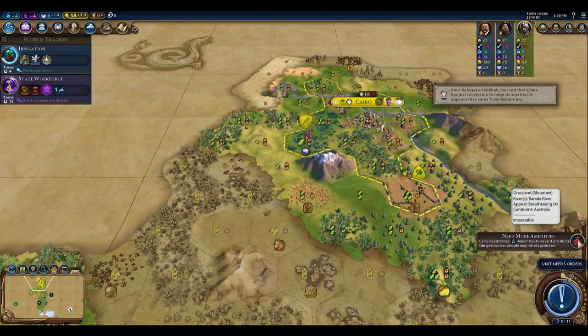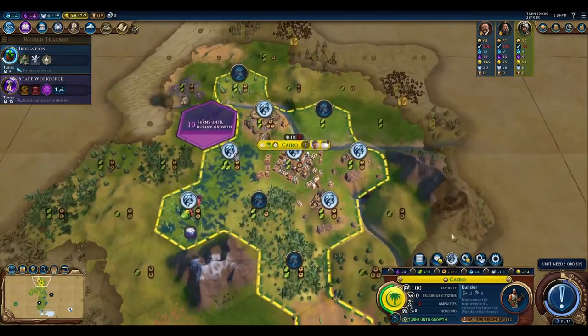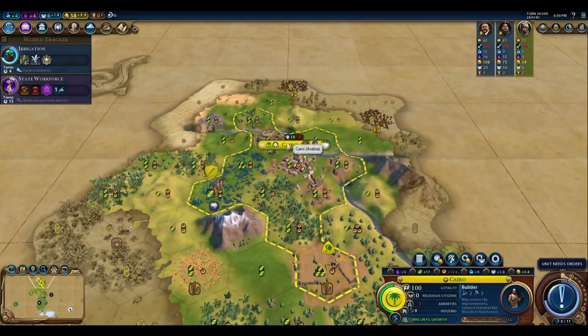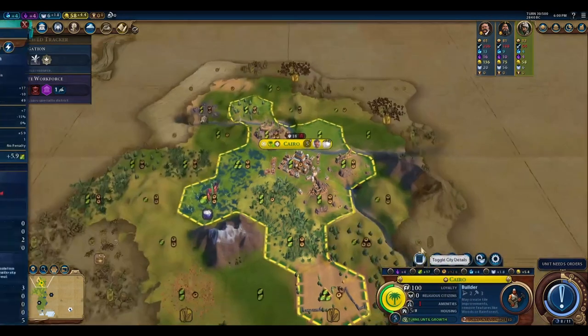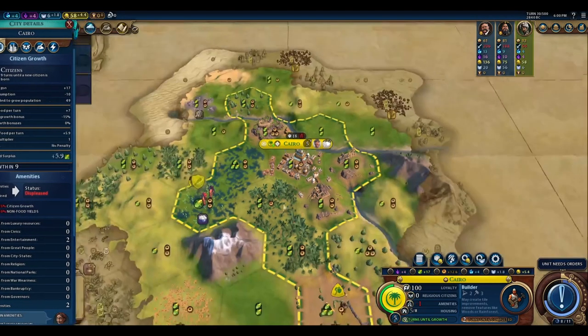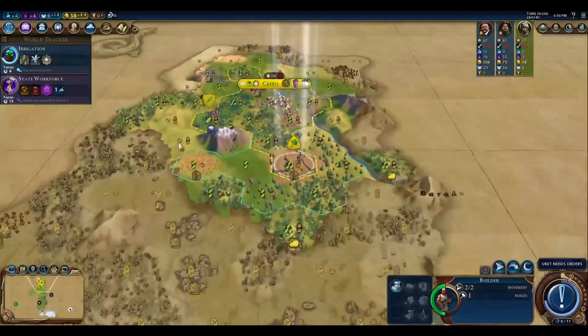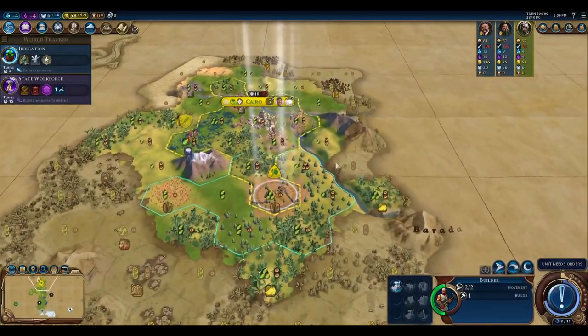The Great Bath was completed by somebody. We need more amenities. We don't have a Holy Site down, so I don't feel bad about not taking River Goddess. The amenities system has been updated — the minus-one immediately puts you to Displeased, so we are getting a penalty. I don't think that would have occurred prior to the December patch. We can't take these chops here because I don't have Bronze Working yet.